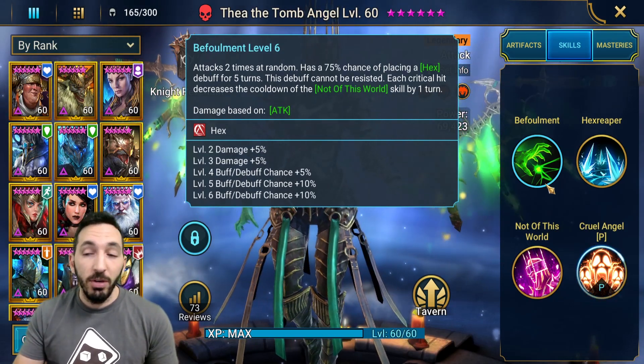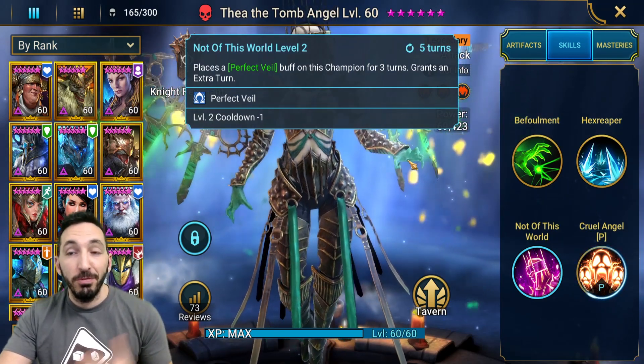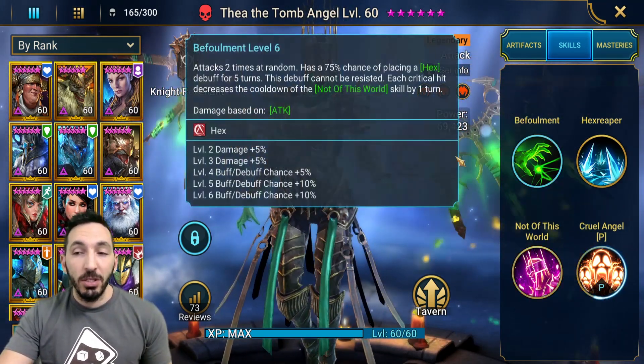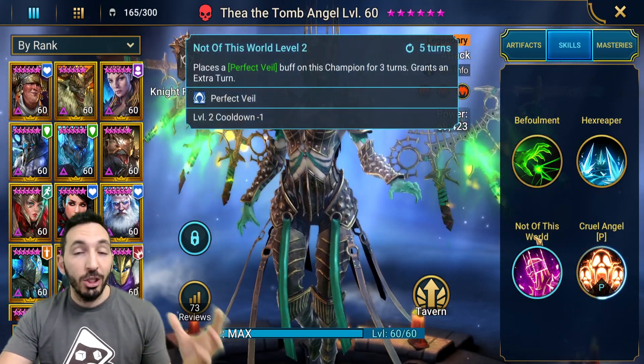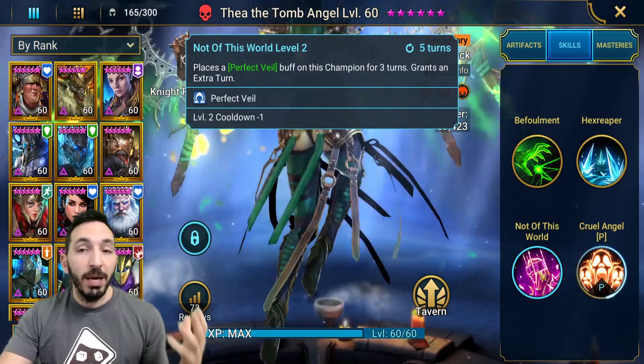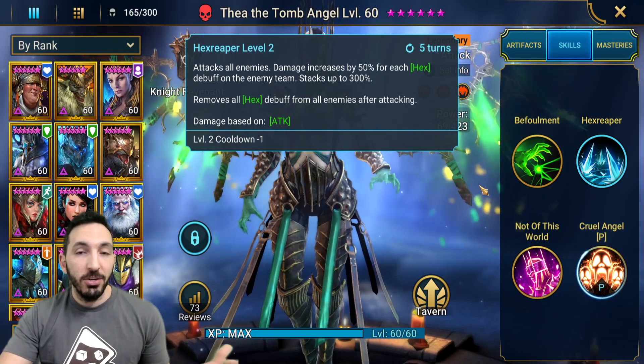Each cruel hit decreases the cooldown of the 'Not of This World' skill by one turn — that's her A3. Not of This World places a Perfect Veil buff on this champion for three turns and grants an extra turn. This is very good, especially because the cooldown is reduced by the A1, so you can do A3 at the beginning of the turn, be protected by Perfect Veil, and then immediately go with Hex Reaper.